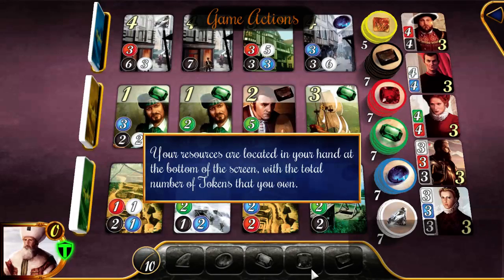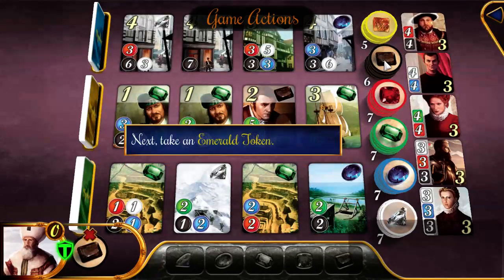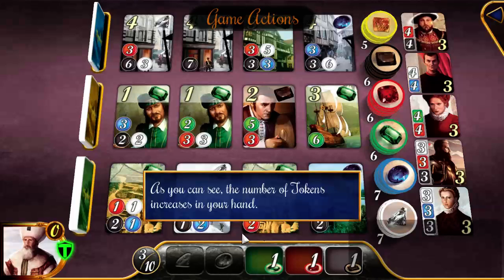Your resources are shown at the bottom of the screen. Let's practice — I'll take one of these, one of those, and a ruby, and end the turn. This game flows pretty quickly.